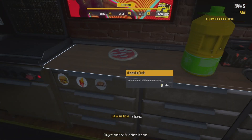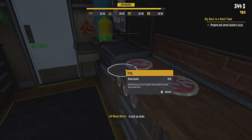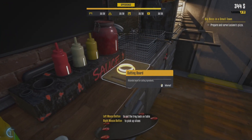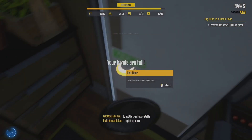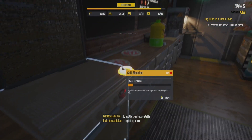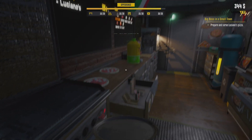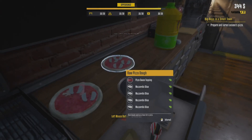And the first pizza is done! As well as cooking burgers, you'll also have the opportunity to cook pizzas. This is as far as I've got in the game, so if there are more than just these two types of foods, I'm unaware. But as far as I'm aware, you can cook pizzas and burgers in this game, so you do have a bit of option.